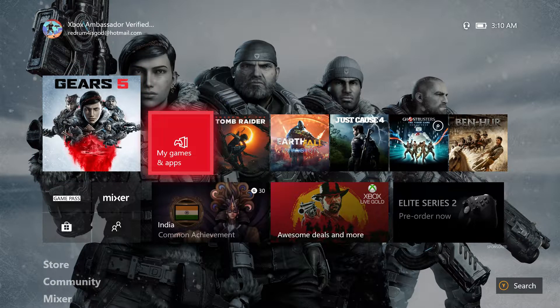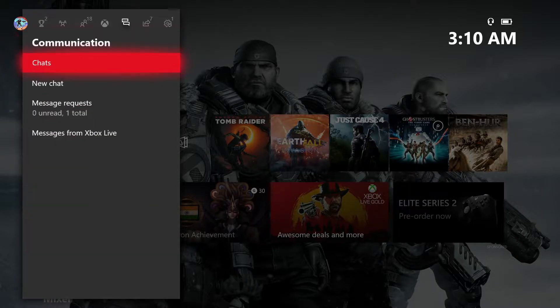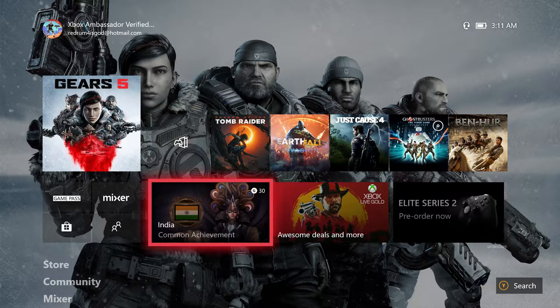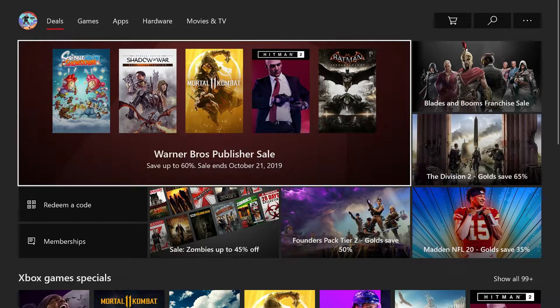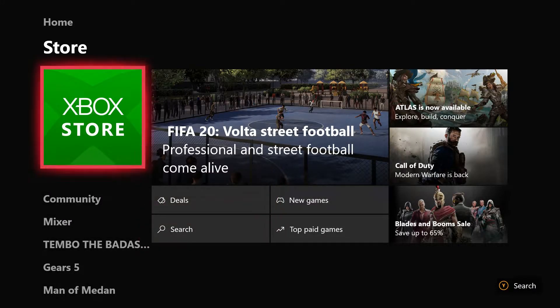As you can see, my recently played games are right here, and my Games and Apps is now here. You can still go up here for communication, settings, and everything where they're supposed to be. Pressing down takes you to Game Pass and Mixer, then down one more gets you to the Store — easy to access. There are deals and new games, and it flows pretty smooth. It's a quicker way to get to things compared to the last dashboard.